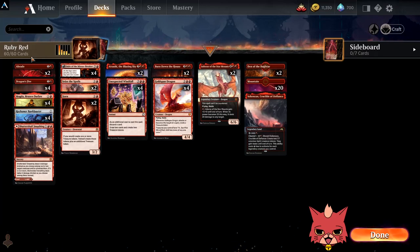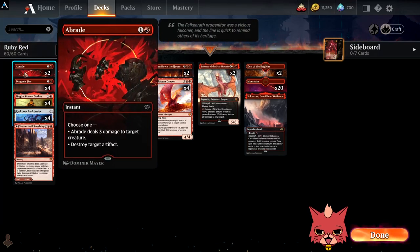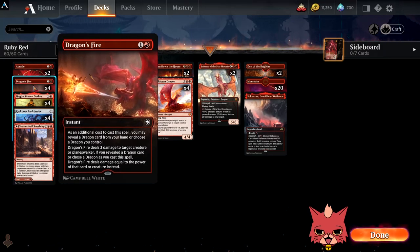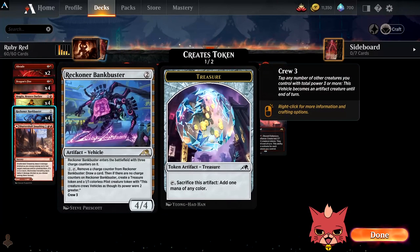Thank you for all the recent subscribers as well — you guys are crushing the goal so far. We got two Abrades — great card, hits an artifact as well if we need to. Four Dragonfires because we got dragons in here and this could totally do a ton of damage. We got four Magdas because treasure. We got four Reckoner Bankbusters because tapping the Magda is pretty good. It does crew for three — that is noteworthy — but also this draws us cards if we're not using that mana to remove creatures.